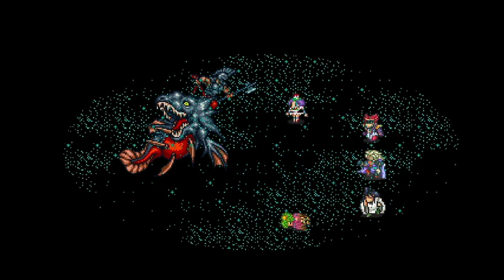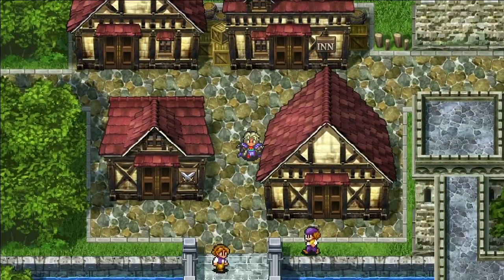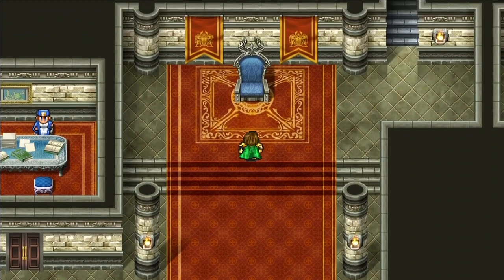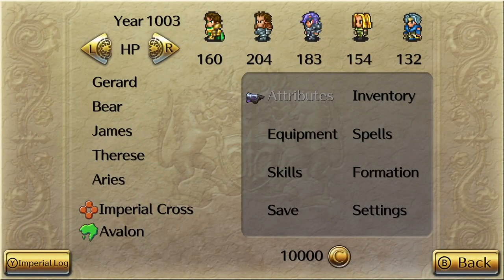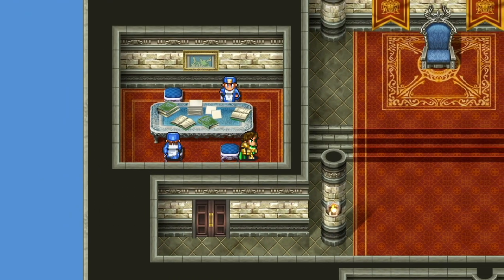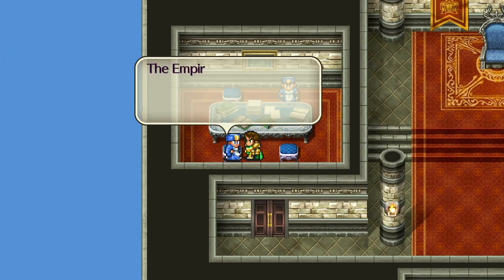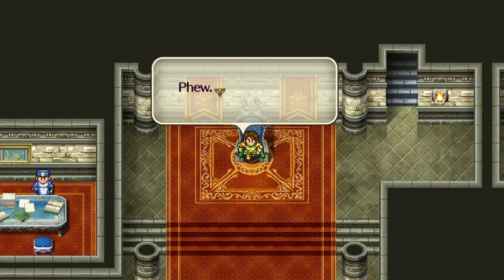Magic is one of the simpler systems in Romancing SaGa 2, but unlocking spells can be a little unintuitive. First, you need to be on your second generation where Gerard is the Emperor, or any generation after. If you're on Gerard's generation, he needs to have his golden armor. You'll reach this point fairly early on. Additionally, your Emperor needs to have at least 25 MP, or magic points. You can increase your MP by using spells in battle to raise your magic levels. You'll also need at least one million crowns in your kingdom's treasury — this isn't as much as it sounds, since chests often contain 100,000 crowns or more. Once you've met these conditions, sit on your throne in Avalon and you'll get the option to build the Magic Research Facility. After 15 battles, it'll be ready to use.